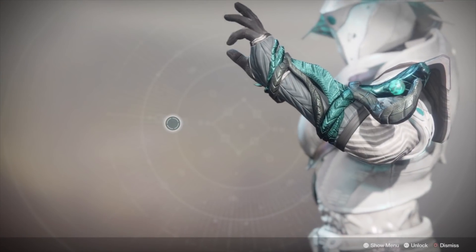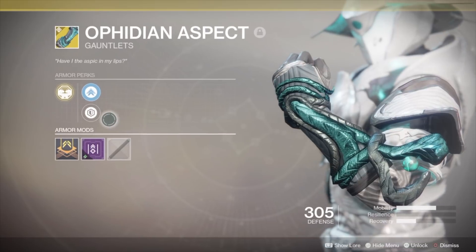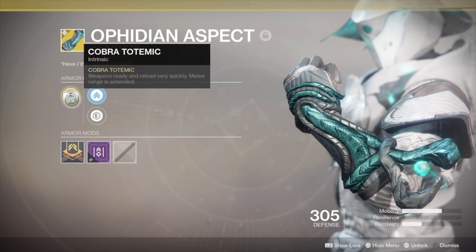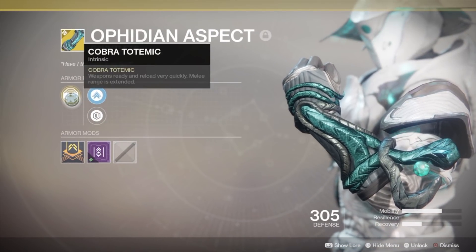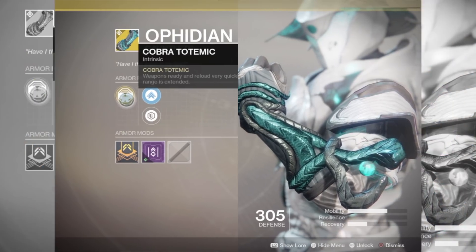The Aefadean Aspect is a returning exotic from Destiny 1. The perk is called Cobra Totemic. Weapons ready and reload very quickly, and melee range is extended. Sounds amazing, right? So let's analyze this perk.